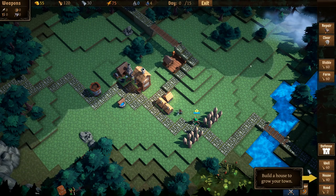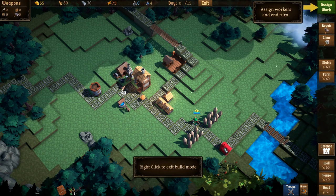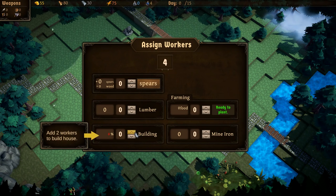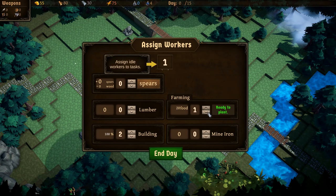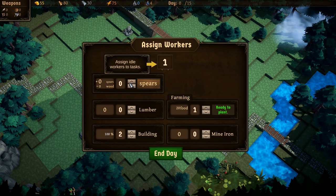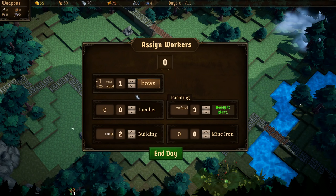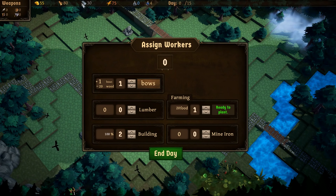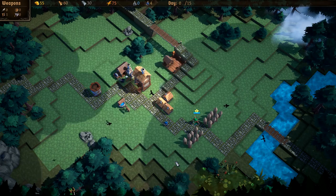We're in a tutorial right now, so we'll follow along. Houses build workers, and workers allow you to do different tasks. Right now I have to build a house with two builders, and then we want a farmer to feed everyone. The game wants me to assign a worker to an idle task — I'd rather do spears. Let's start collecting some bows so we can make some bowmen later. We start with quite a bit of lumber so we don't have to worry too much, but we will need iron soon.